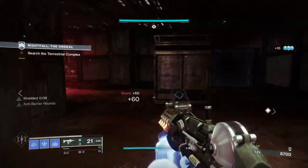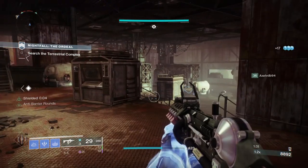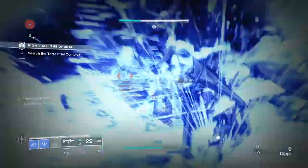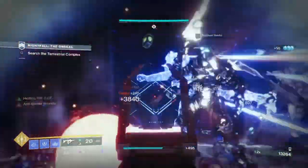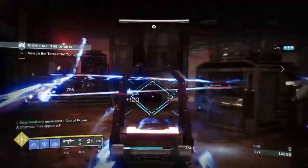The funny thing about this build is how the Vesper of Radius was considered a meme exotic at one point because of how low-end and useless it was. With the added benefits of the aspect and artifacts, we have now made the exotic viable to repeat over and over again. Yes, the exotic is still a meme to use outside of this build, but at least it can now do something to a degree, which I think we can all agree on.